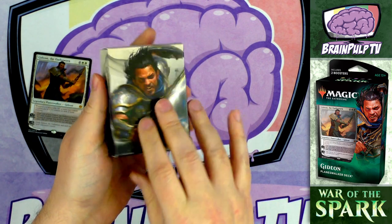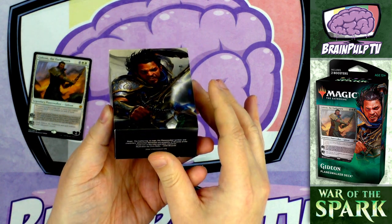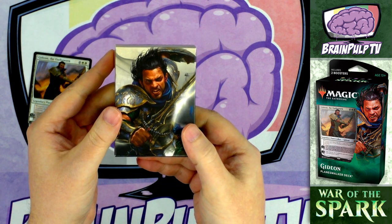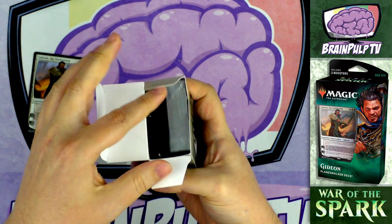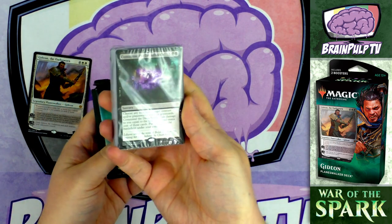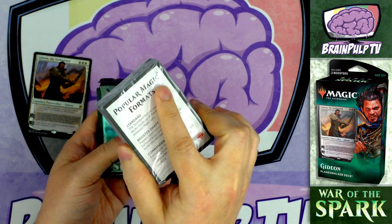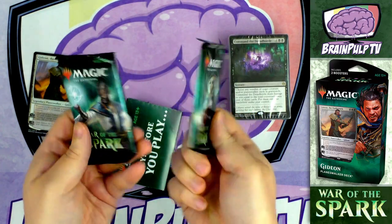There's also a nice deck box included with each planeswalker deck - you can fit sleeved cards in here. Standard Dragon Shield sleeves or Ultra Pro sleeves should fit fine. Inside the box is the brick of cards which is the deck itself, and there are also two booster packs of War of the Spark, which I'll open at the end of the video.